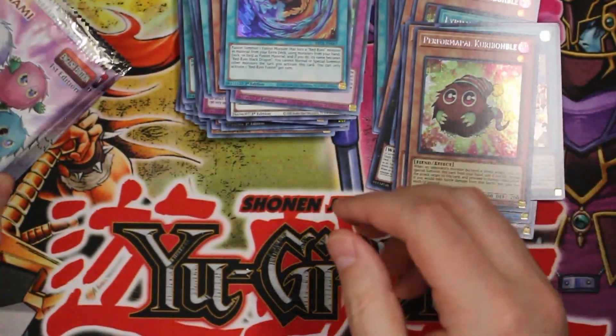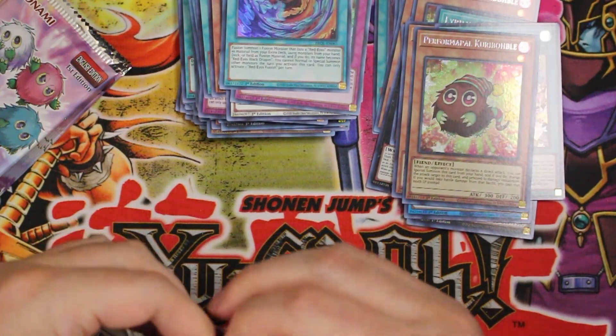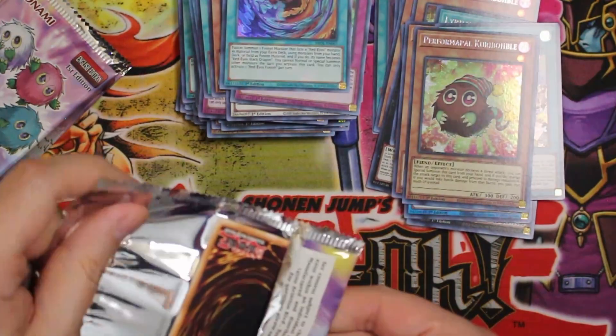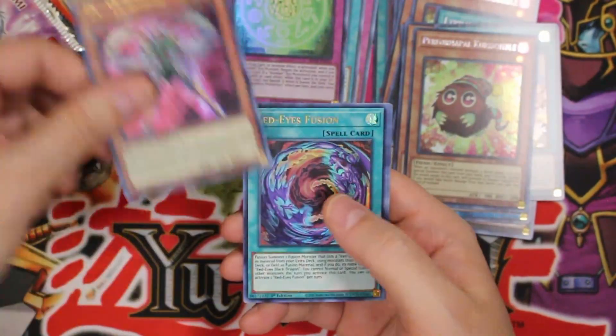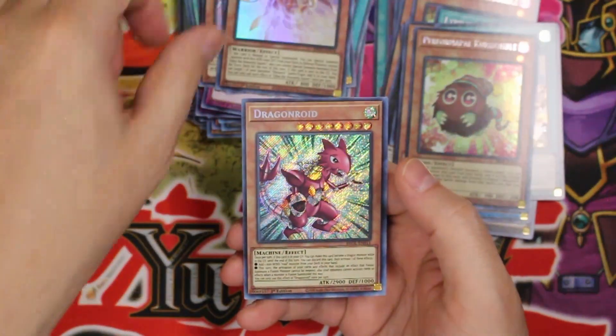I don't know if that's common — common in the sense that you could get duplicated secret rares. Well, I mean, I guess — because you get a secret rare in every pack, it makes perfect sense. When you're doing a secret rare in every pack, that's what could happen. Numbers Protection, Orb Sage, wow — more Red Ice Fusion. Get a playset out of that!